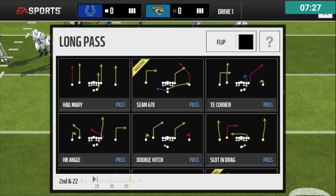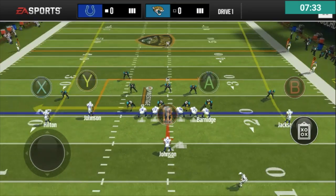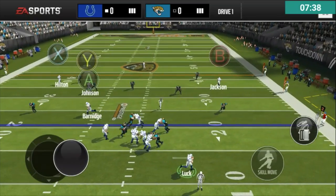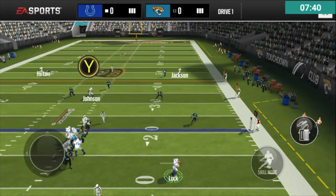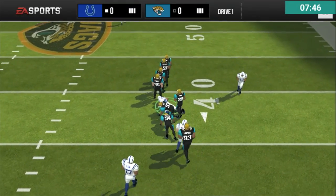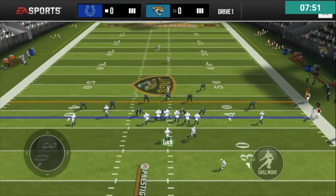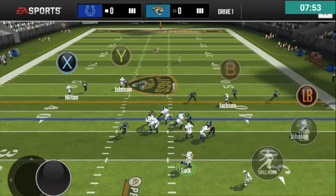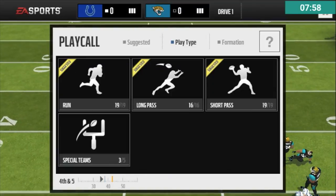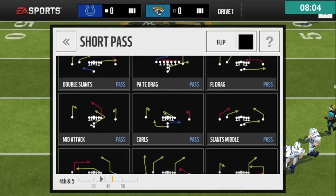I'm going to throw it up to Calvin. Let's go slot and drag — throw it to Calvin over the middle on second and 22. Luck's going to roll out to the right. Calvin, you're not open — actually, yeah, he is open. Let's give it to Calvin. He cuts up the field — that's a nice cut, Calvin, that's what I want to see. Third down, FL drag — we're going to throw it to T.Y. Hilton because he's going to be open over the middle. T.Y. is open — oh, he missed the catch. The defender got in front of it, so it's fourth down.